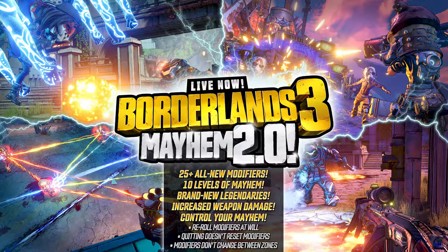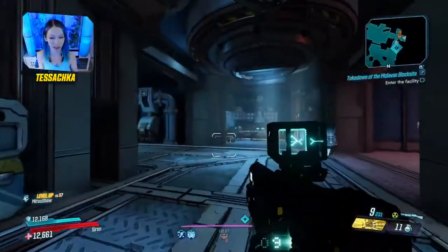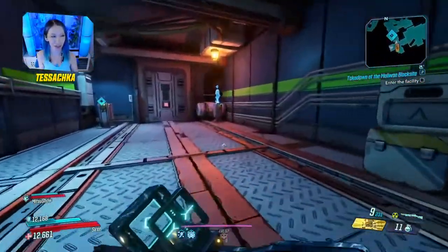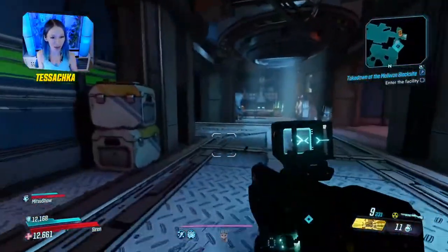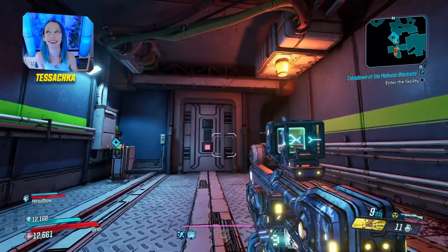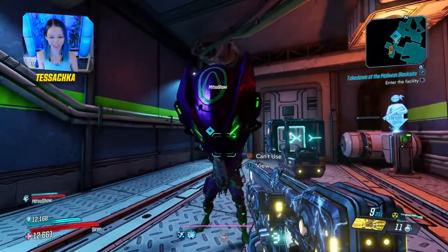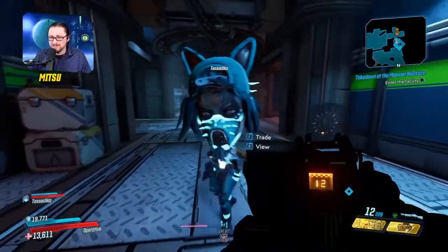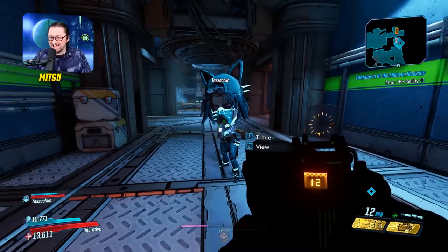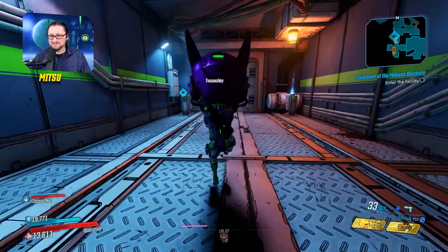At this point we decided to try something a little more challenging than Gigamind. There's a modifier that I saw while rolling modifiers that diminishes the effectiveness of status chance effects by like 90%. That one's really, really bad. Also, you have a giant head — I love the heads so much, they're amazing.